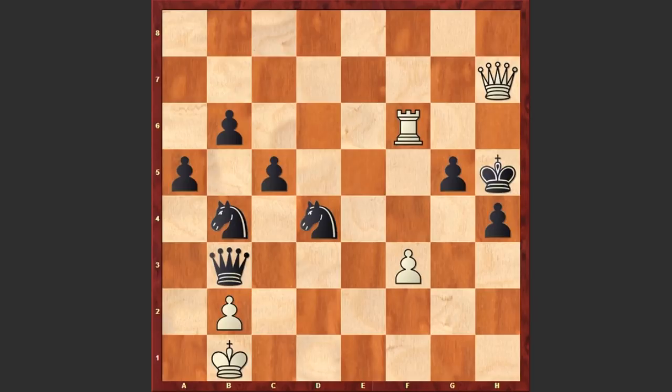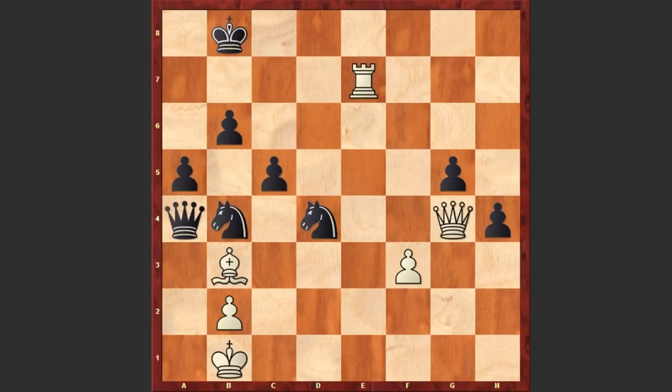We see a checkmate threat, but after Bb3, not suspecting anything, Gaal captured on b3. Right now there is a threat of checkmate in one, but white is continuing his series of sacrifices — here comes Qf4 check. This is very important to sacrifice the queen on f4, because after gxf4, this pawn can no longer move.